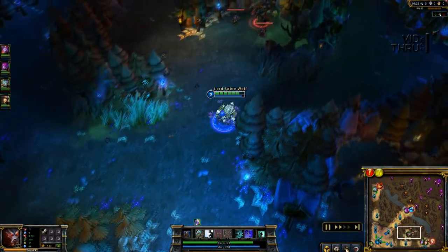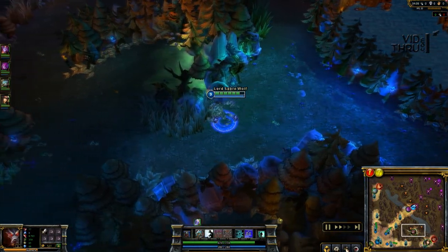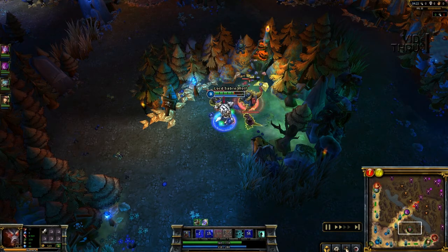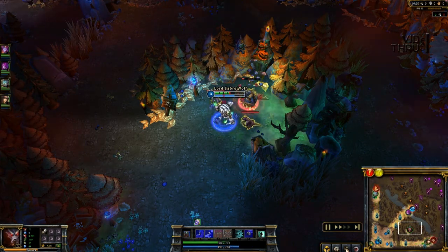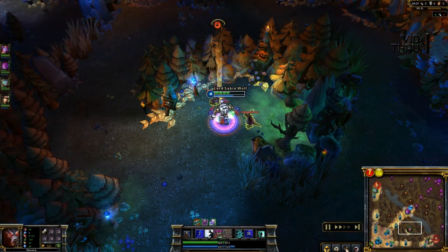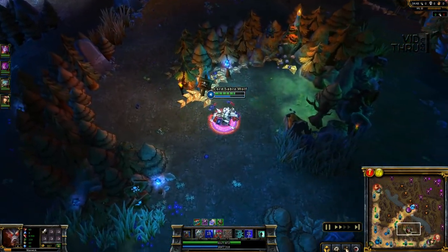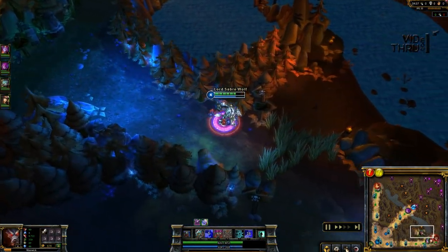At this stage I was thinking about ganking bottom, but I'm only level 3. Warwick is not your best gank specialist at low levels until he hits at least level 6. I didn't have red buff yet so it felt better to just get red buff first. They CV'd me at red — that's dangerous because they could counter jungle me. They know exactly where I am. So I'm going to juke their vision, pretending to go back toward wolves, then head back down toward bottom.